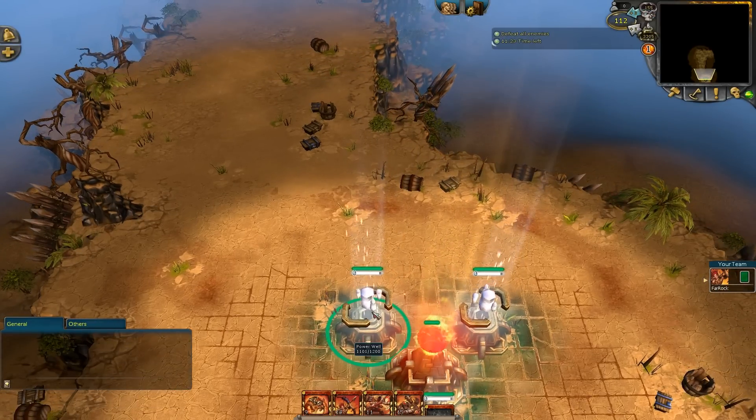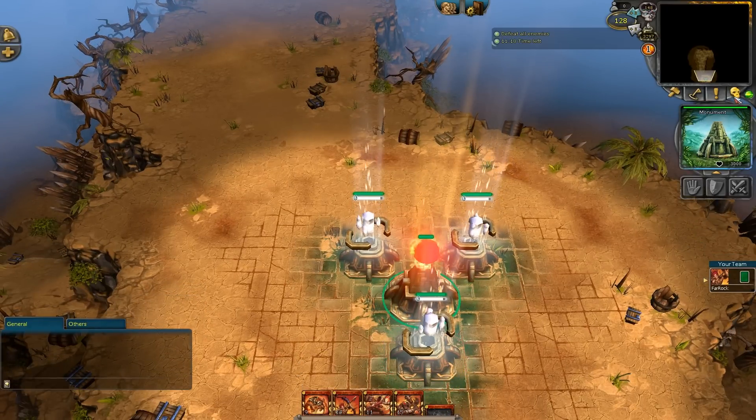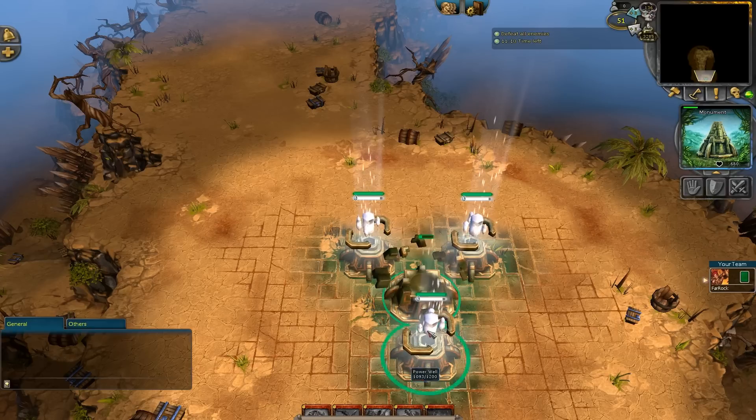Orbs have the same thing — 150, 120. No gain when my orb's gone. I rebuild it now and I lost that power. So losing wells or orbs is absolutely devastating in PvP.